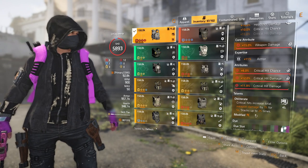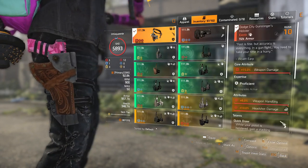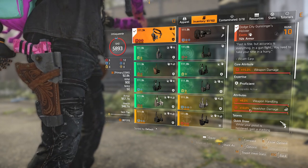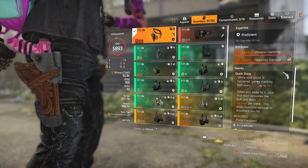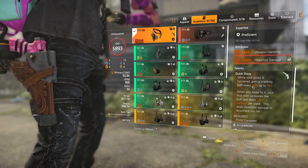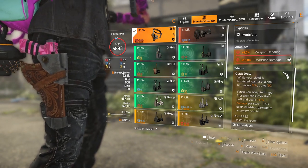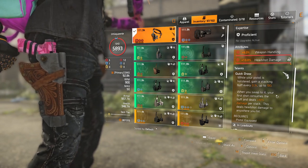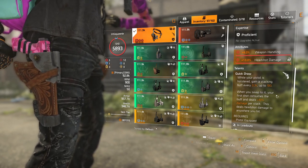Brute Rate stacks up to 25 times for 5 seconds. The Dodge City holster has weapon damage, weapon handling, and headshot damage. The talent is Quick Draw: while your pistol is holstered, gain a stacking buff every 0.3 seconds up to 100. When you swap to it, your first shot consumes the buff and deals +10% damage per stack, and this deals headshot damage to anywhere you hit.